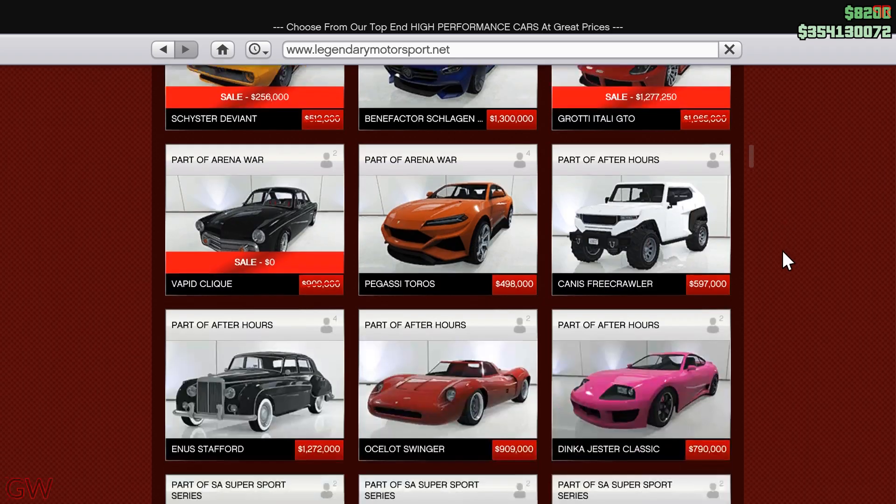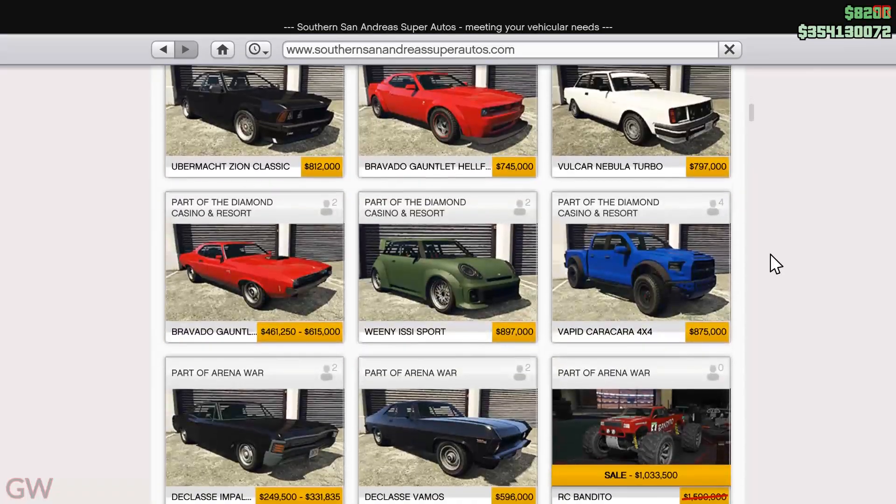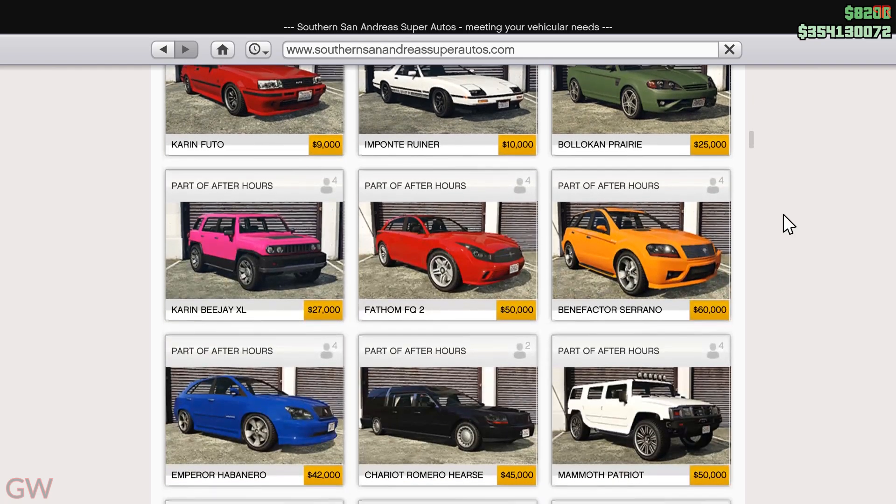The Deviant is just another muscle car but the good thing is it has a good number of customizations. Moving to Southern San Andreas Super Autos, we have the RC Bandito on sale — almost $500,000 off. Still, it's kind of overpriced at 1.5 million dollars for an RC toy car, which is pretty ridiculous.